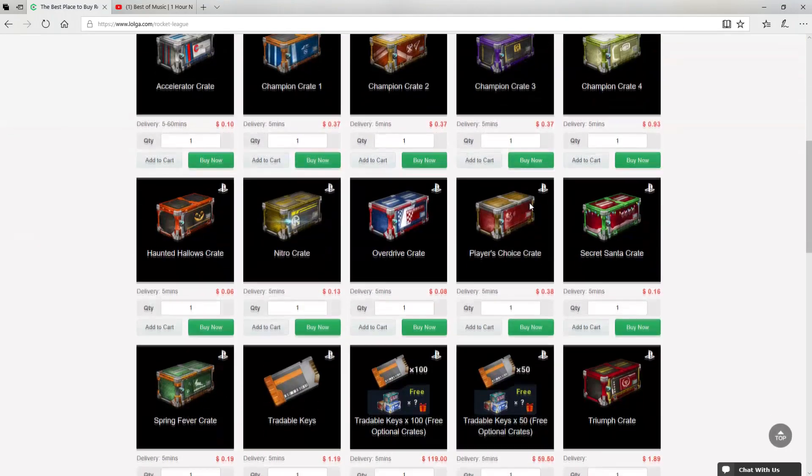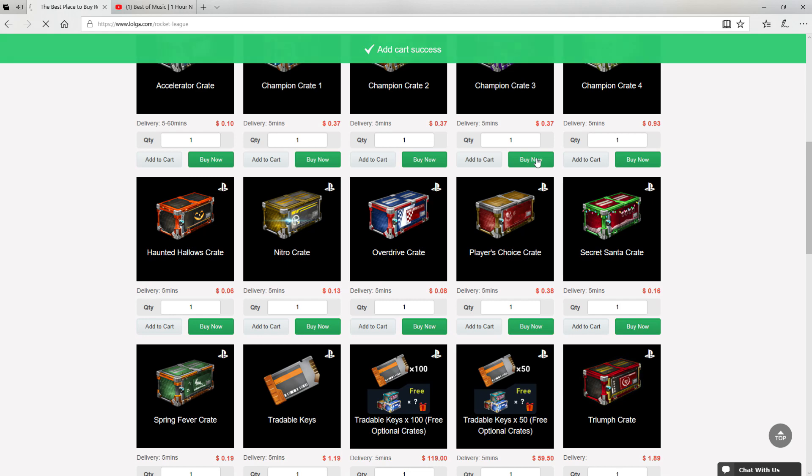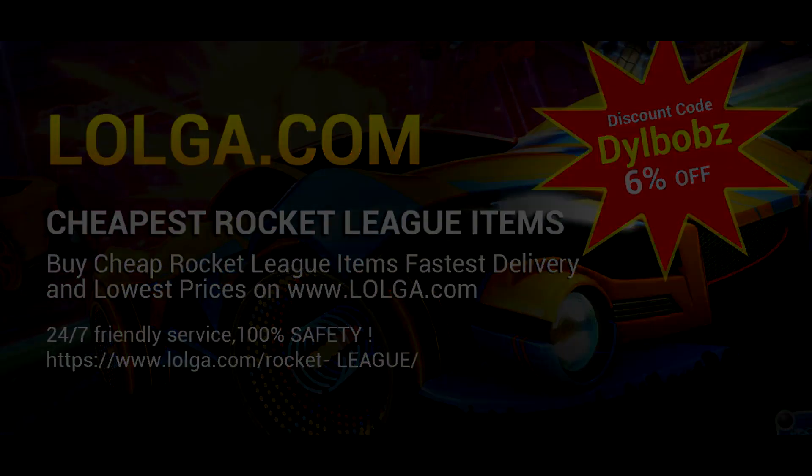Before we start the video, I'd like to shout out Logo.com for sponsoring this video. They have an awesome site where you can buy a bunch of in-game currency and items, including all your favorite Rocket League items. Make sure you use code DillBOBS to get an easy 6% off your orders. Check out the site — there's a link in the description.